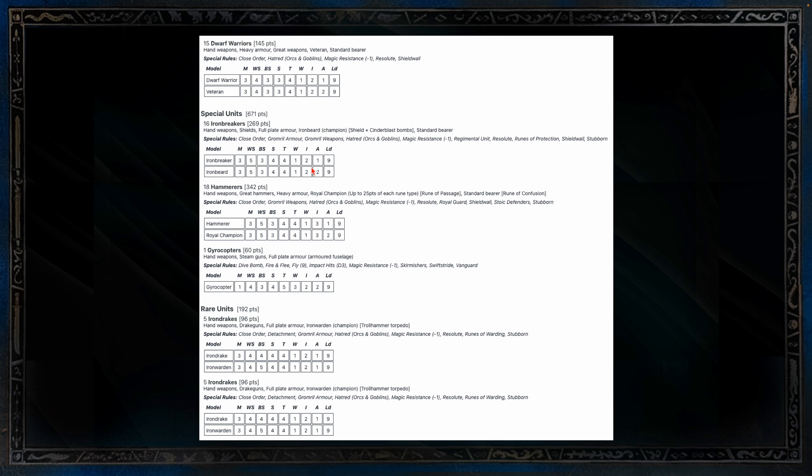For specials, I've got 16-man Iron Breakers with the Standard Bearer. For the Hammerers, I've got an 18-man unit with the Royal Champion who has the Ruin of Passage for move through cover, and the Standard Bearer with the Ruin of Confusion — great especially with their Stoic Defenders. My leader runs in there for the Royal Guard. I've got a Gyrocopter running the Steam Gun — Gyrocopters are super good. For rares, I've got two 5-man units of Iron Drakes, both with the Wyrin Warden and Troll Hammer Torpedo. I've settled on Iron Drakes as a way to counter monsters, especially with Ballistic Skill 4 and 5 for the leader.